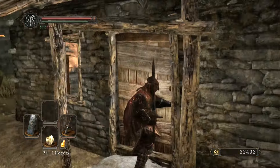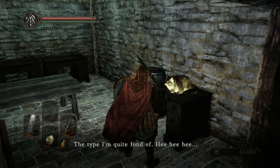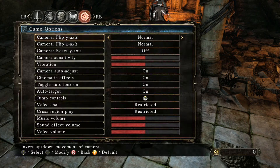You can also buy the name-engraved ring from the cat in Majula — if you and your friend both equip it, it will make it easier to find each other. Also make sure you have cross-region play set to Restricted in the options if you and your friend live in the same country, as that will make it easier for your summon sign to show up in their game.